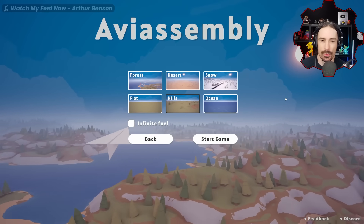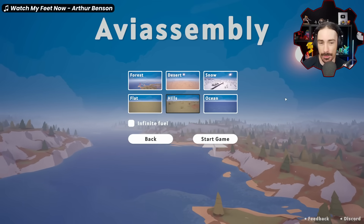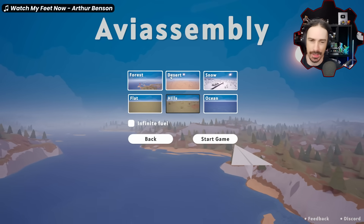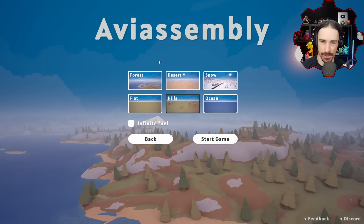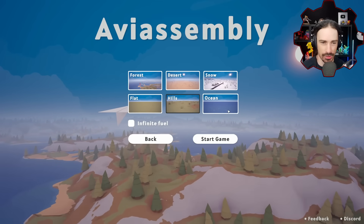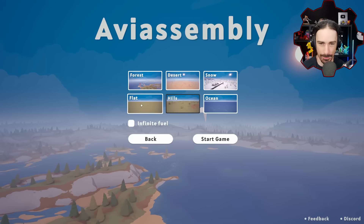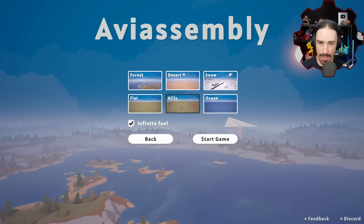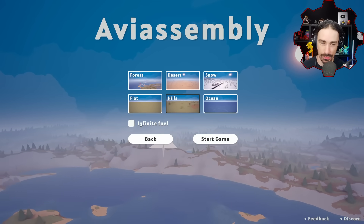Welcome back to the channel. Today we're diving into AV Assembly's sandbox mode for my first time. I didn't realize it allows you to choose different biomes — different types including flat, ocean, and the normal ones from the campaign, and you also have the option for infinite fuel or not.